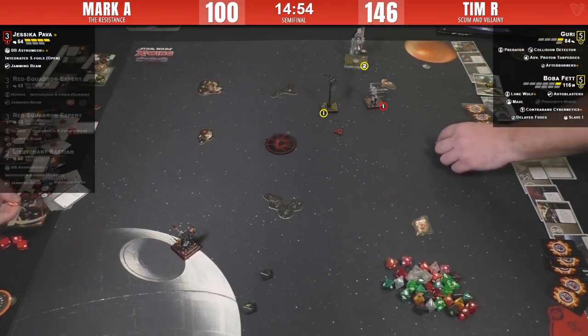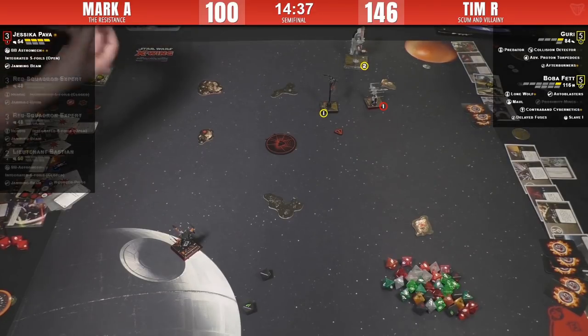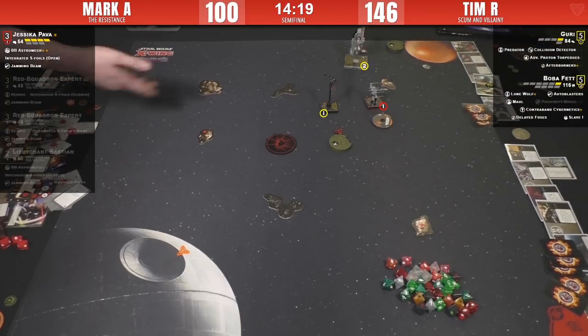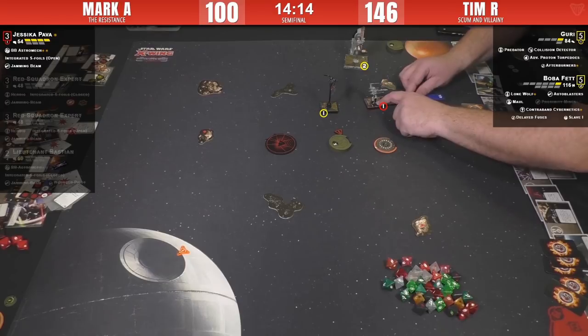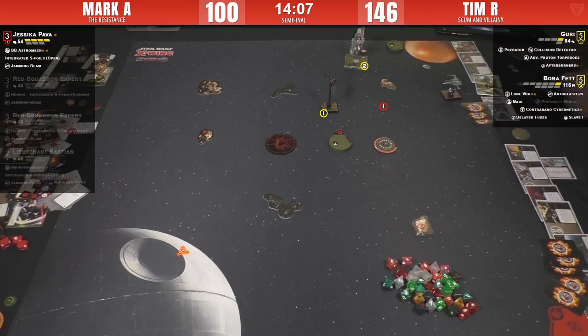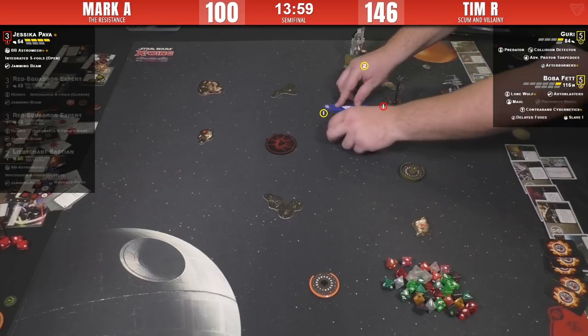Red Vet goes down — that's what Tim needed, some room to breathe. Now Tim is in a really good spot. Jess is facing the wrong way. Mark has to K-turn or Talon-roll. The K-turn is probably the better maneuver — that puts you at range three possibly from Boba. Guri and Boba will exchange shots. If he Talons, Boba will get a shot, and you want to take as few shots as possible at this point.